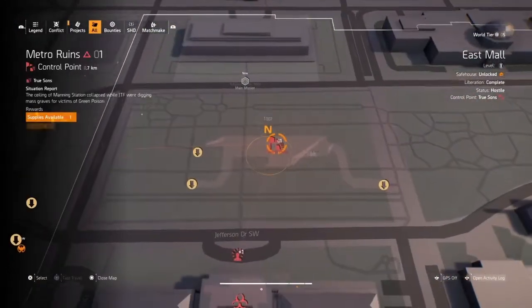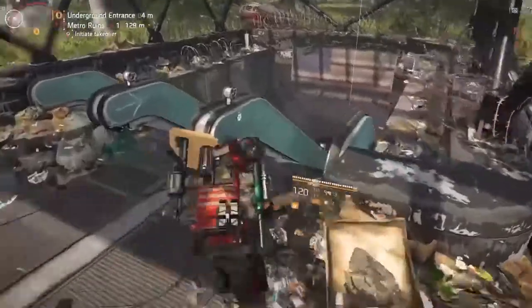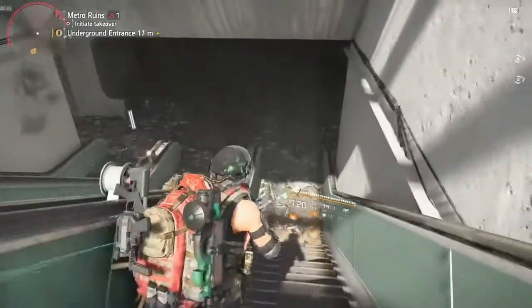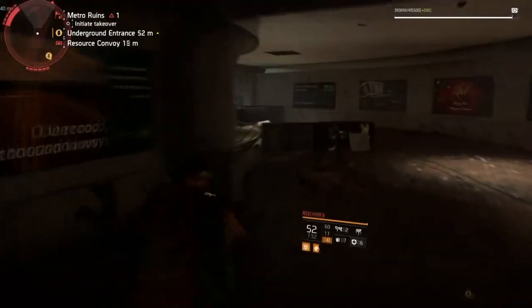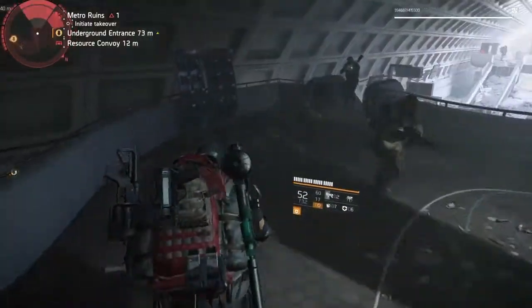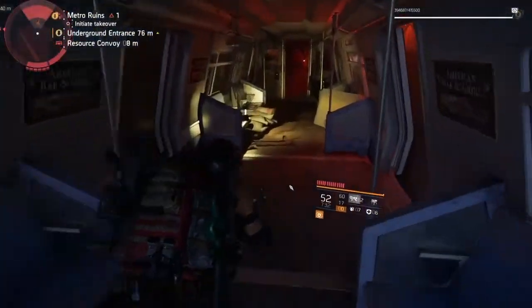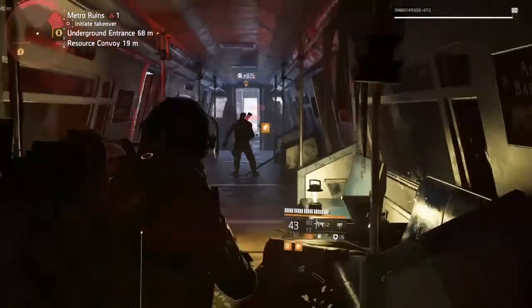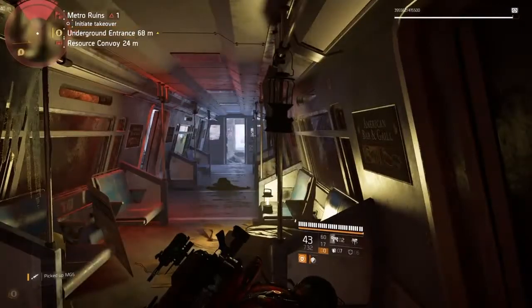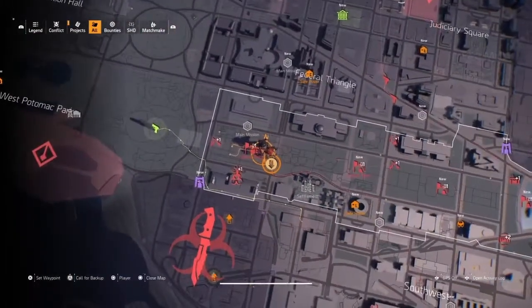The next one is at the control point Metro Ruins — this one could be a pain if you don't have it. Go down the underground way I just showed. You can either kill the enemies here or run through them. Turn right here and then go into this train. At the back of the train that's where you get the check-in button, and there will be some loot on the side. Kill any enemies in the way and I'll show you one more time exactly where it is on the map.